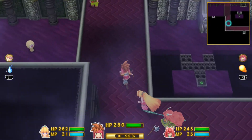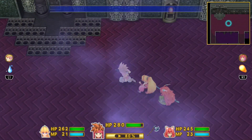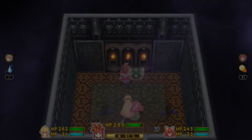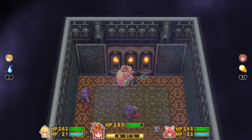Your fourth sword orb is here in the Northtown ruins. You'll come to this area, hit a switch, and you'll hear something as the spikes in the room retract. Enter the room, open the chest, and you'll get another sword orb.